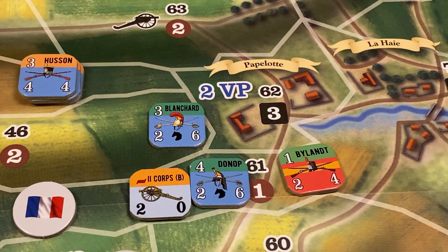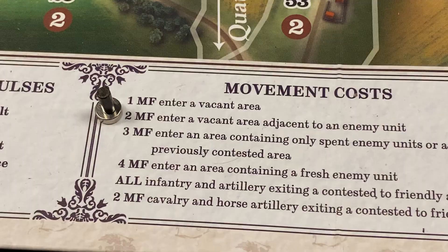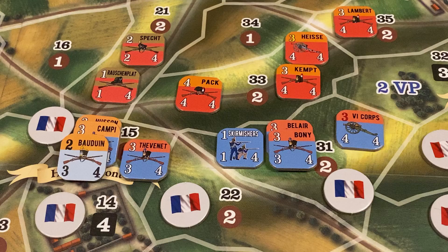Gauthier's infantry brigade moves to Area 30, costing 2 movement factors because the unit is entering a vacant area adjacent to an enemy unit. The French player decides to move that unit no further and places a French control marker in the area. Note that Gauthier still had 2 movement factors remaining, but the French decide to stop movement there. That concludes the movement example in the rulebook.